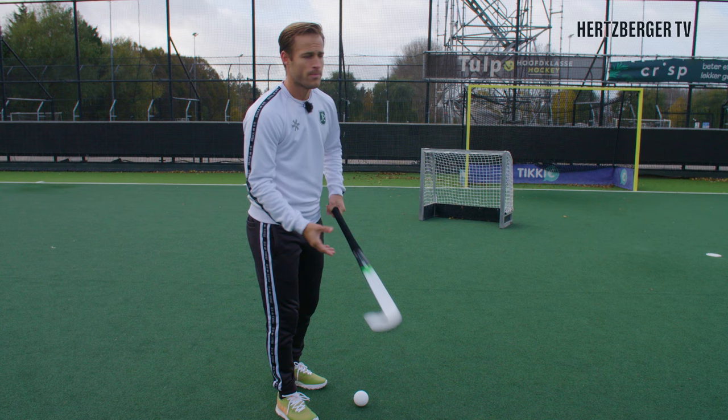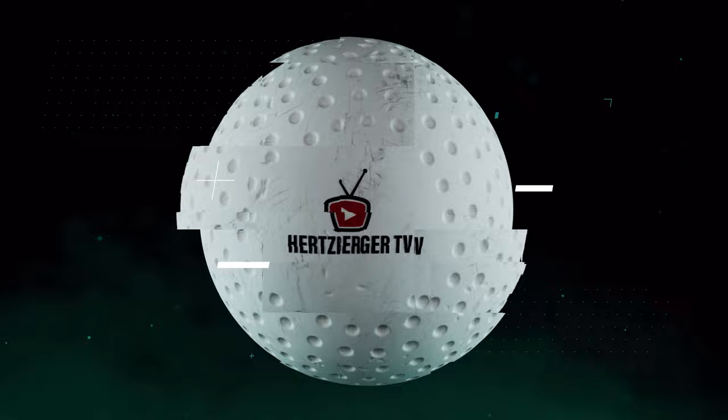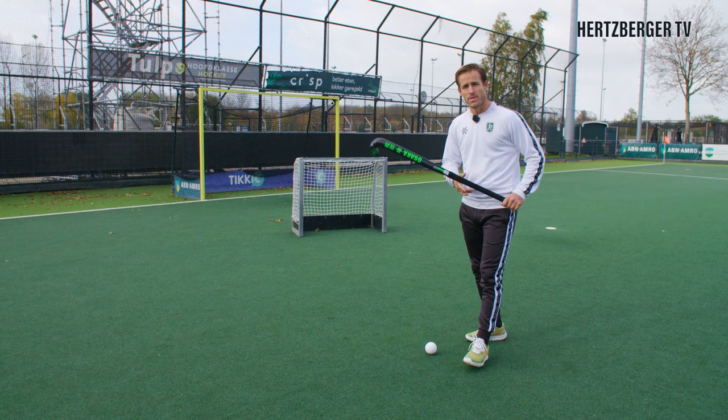What I've done today is I've taken a small goal to act as the goalkeeper. Obviously normally goalkeepers are tall, but for now this will be fine. Let me take you into the three ways that you can beat your goalie 1v1 on the reverse. The first way to beat the goalkeeper when you're going 1v1 with the reverse is just the low quick sweep on the ground.